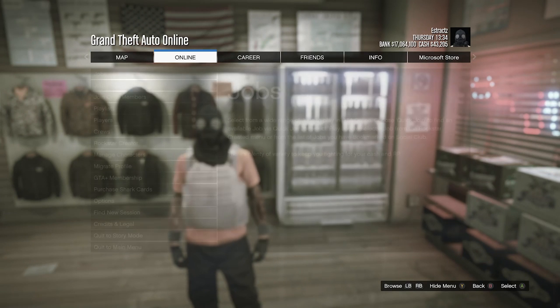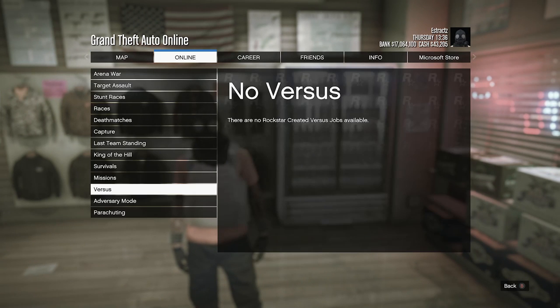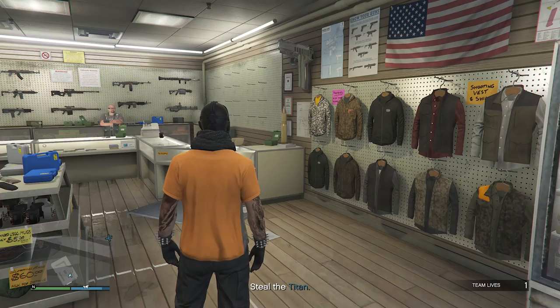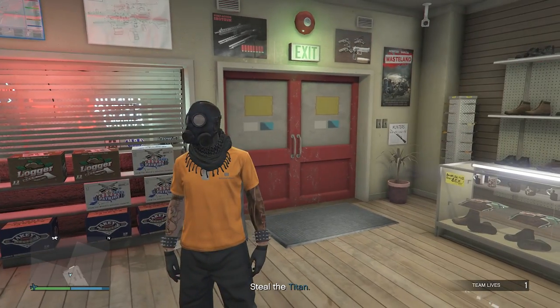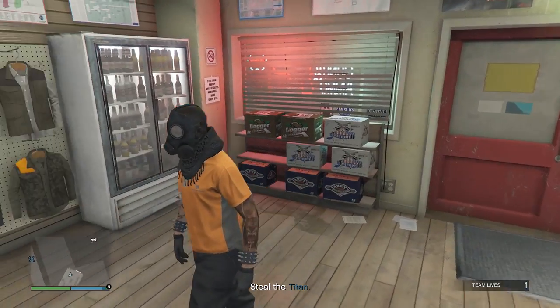To start the job, hit Pause, go to Online, click on Jobs, click on Play Job, click on Rockstar Created, click on Missions, and look for the job called A Titan of a Job — fully start up that mission. As soon as you load in, you should see that your character is no longer wearing the peach plate carrier or utility vest, but you're still wearing the toxic mask.